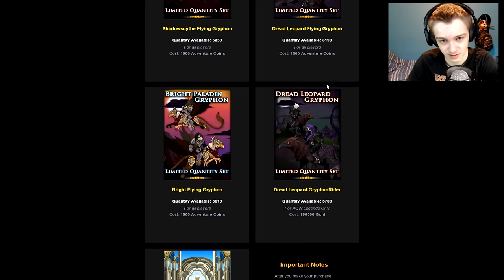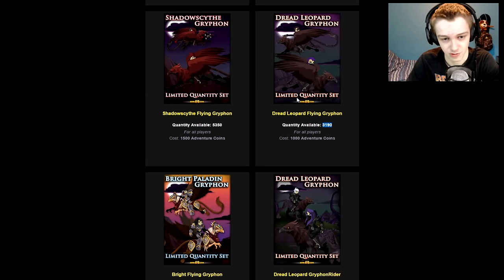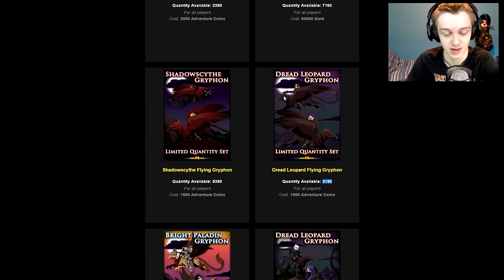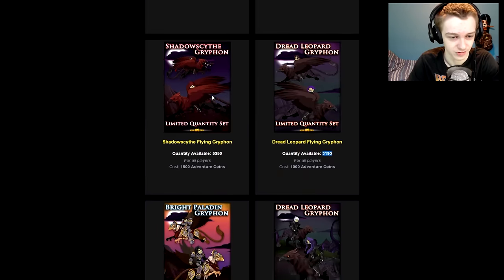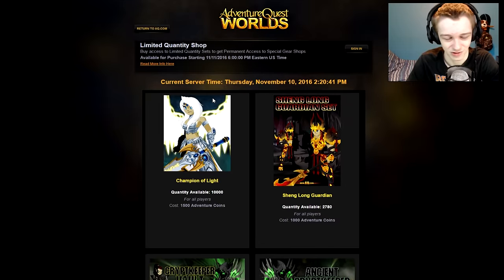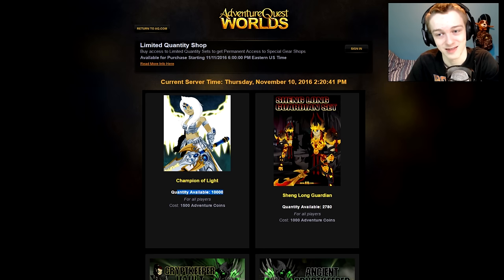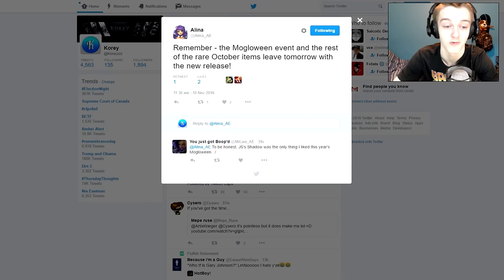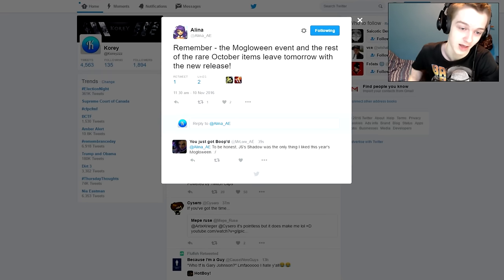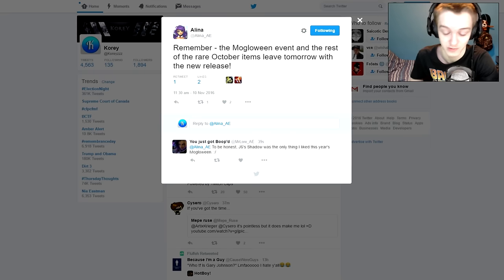There are a few other things. There's still 3,000 of the Griffin Rider set for all players — that'll be available tomorrow at 3 o'clock on the West Coast. There are just a few packages left over. We get a new one, which I'm definitely going to be getting — the Champion Light set looks amazing. I'll leave a link to that in the description so you can go bookmark it for tomorrow. Also a reminder that the Mulgawin event and the rest of the rare October items leave tomorrow with the new release, so if you had any October or Halloween items you wanted to get, make sure you get them right now before they're gone tomorrow.